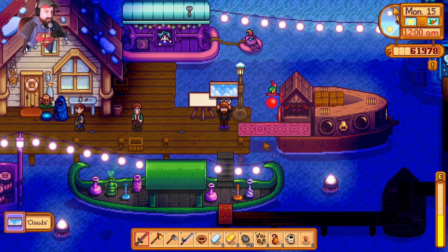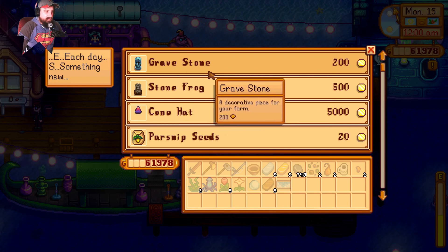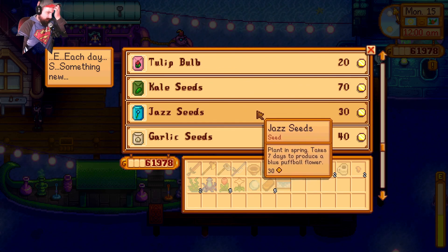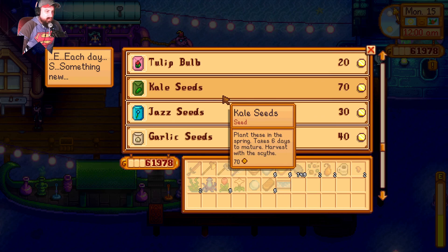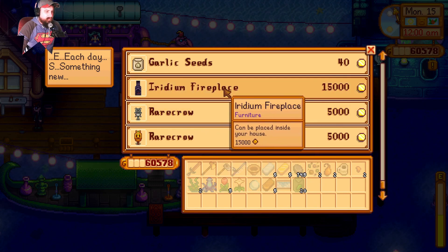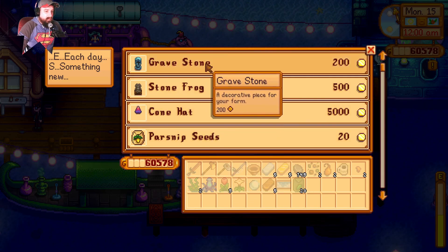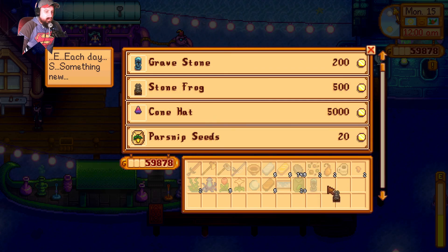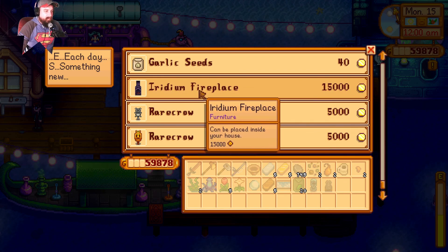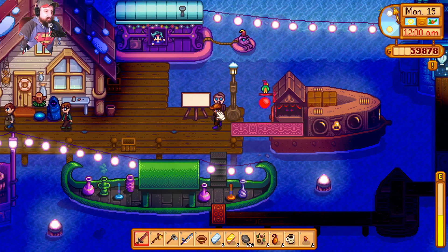Why not? I'm going to spend some money — the festival only happens once a year. There's parsnip, bean, cauliflower, potato, tulip bulb, kale seeds — I don't know if I got kale seeds in spring, so I'm going to buy some. Garlic seeds too, I like garlic. And an iridium fireplace — I don't think I had one of those. But it's 15,000 gold and I really don't want to spend that.